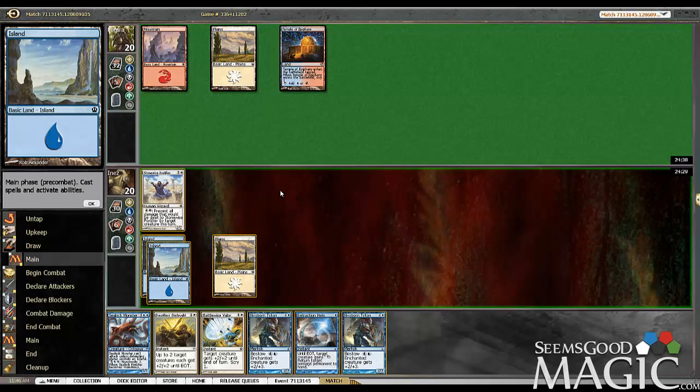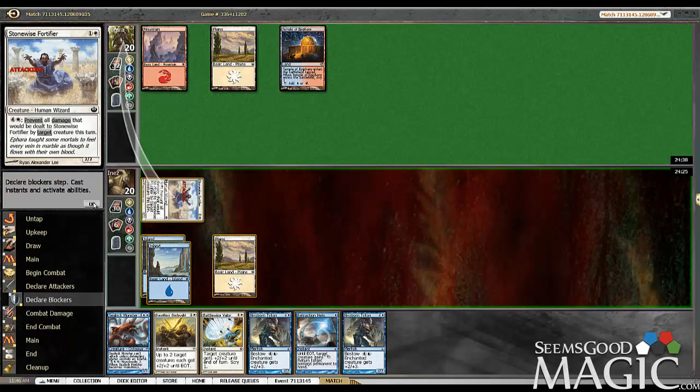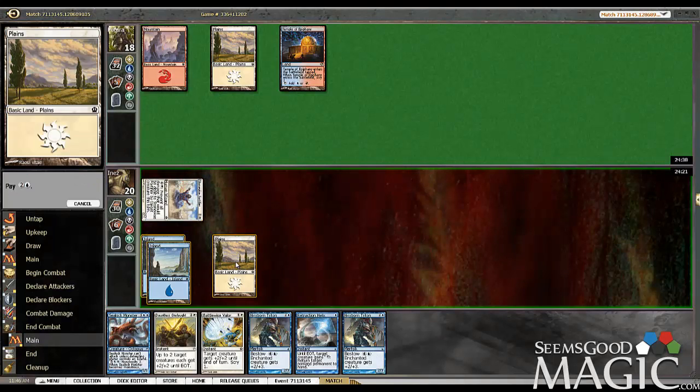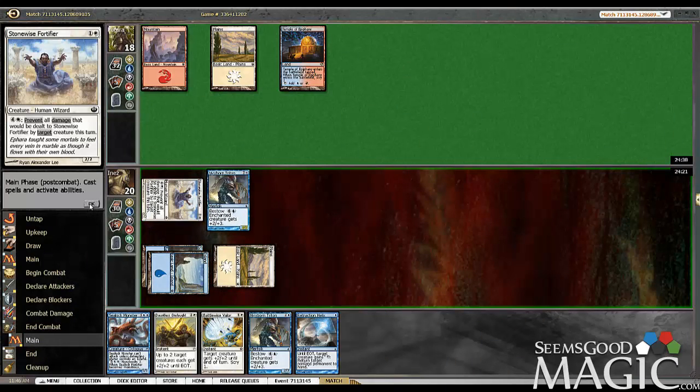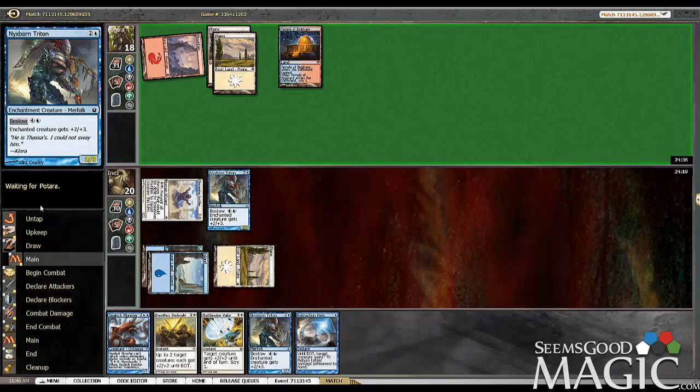That was a good draw. So we're going to get in, and we are going to drop one of our tritons, just to get more clutter out on the board. Especially with the onslaught and valor in hand. Makes sense to me.